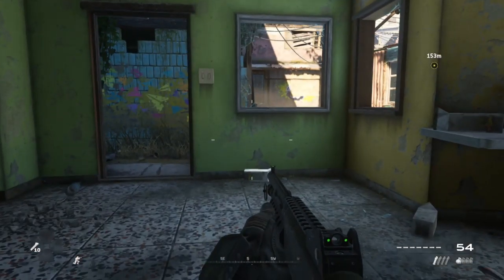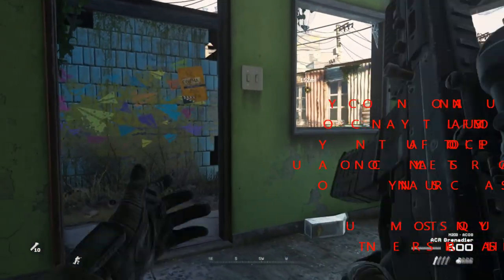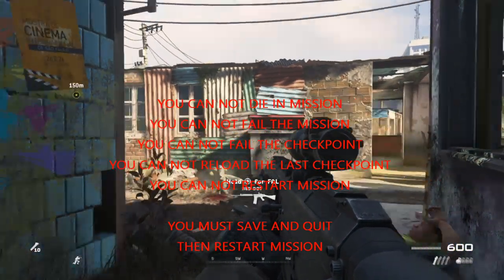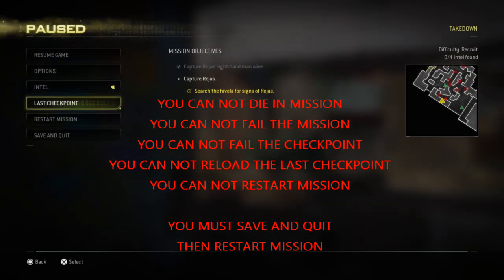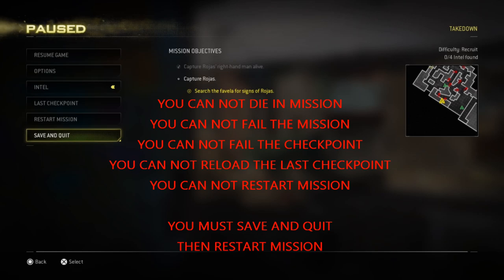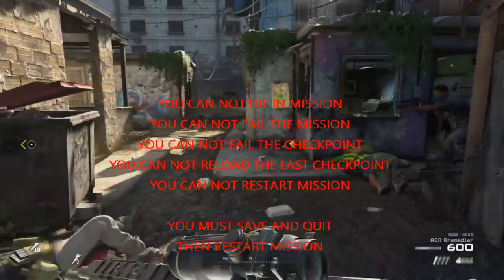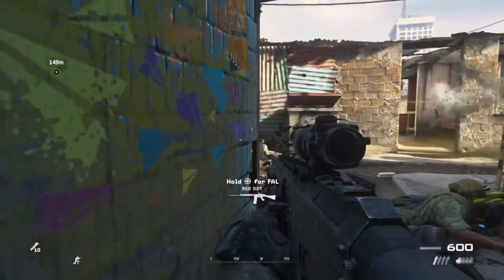So here I'm in a mission — just as an example, I'm on Takedown. You cannot die in the mission, you cannot fail the mission, you cannot load from the last checkpoint, and you cannot restart the mission. What you have to do is save and quit, then go back into that particular mission and redo it. That's how you do it. Thank you for tuning in, I hope this helps — stay tuned for more, adios.